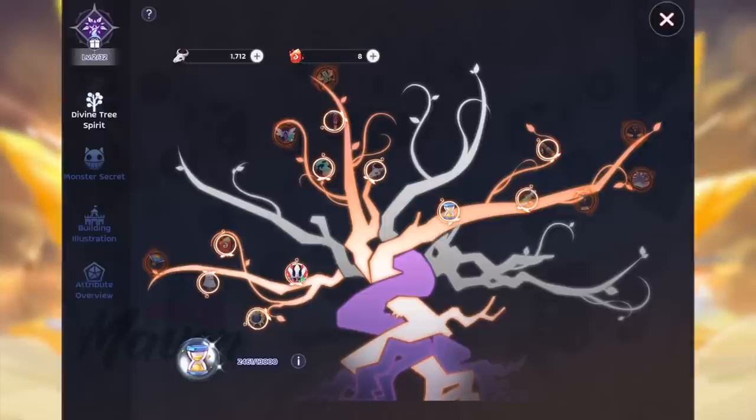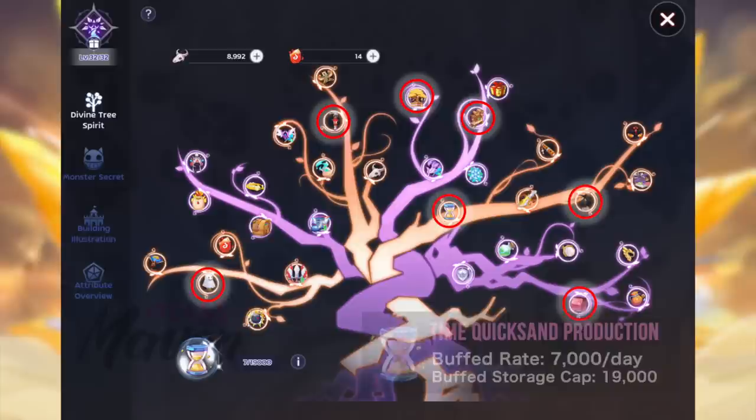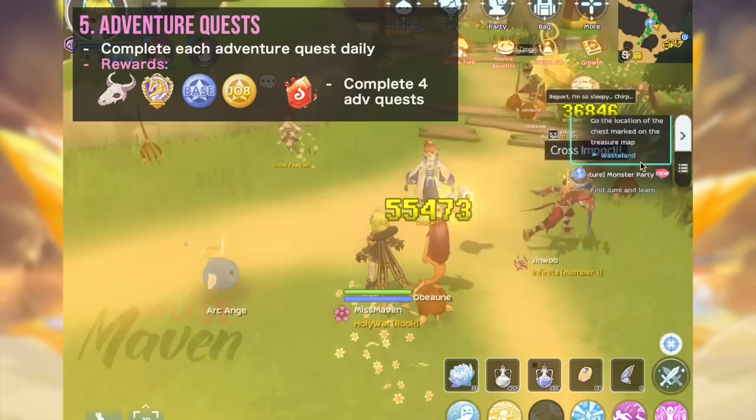Aside from getting attribute bonuses, another benefit of upgrading the Divine Spirit Tree is the production of Time Quicksand. You can now directly claim Time Quicksand from the Divine Spirit Tree after completing the T4 class transfer quest. Initially, the Divine Spirit Tree produces 3,000 Time Quicksand per day with a storage cap of 10,000. But once you unlock these nodes, the production speed will increase to 7,000 Time Quicksand per day and the storage cap will increase to 19,000. This is better than the previous version wherein you could only get 4,000 Time Quicksand per day after completing 4 Adventure Quests.